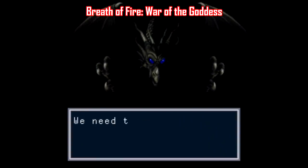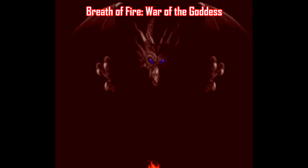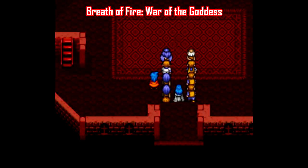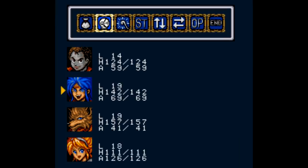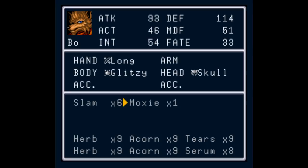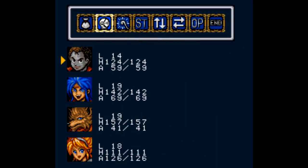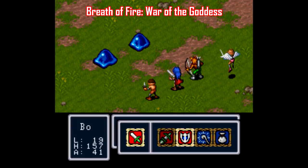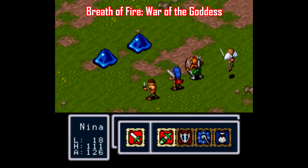Sometimes an improvement patch can be as simple as an updated translation, and that's what the War of the Goddess patch provides for the original Breath of Fire. I've always really dug this game, but I hated how bad the translation was — everything from the dialogue to the item and spell names, it was a mess. Thankfully, this patch updates everything big time so you can actually understand what people are saying and what items do what. In addition to that, this patch also lets you hold the B button to run, which makes this game much less grindy. If you're gonna play the original Breath of Fire nowadays, you gotta do it with this patch — it's a massive upgrade and makes the game a lot more fun.